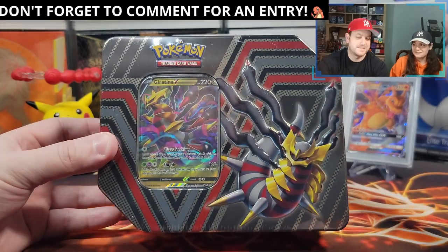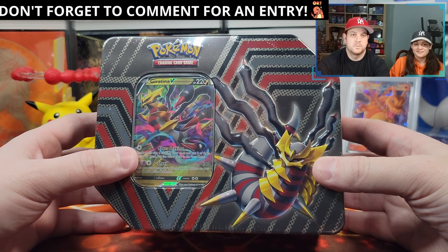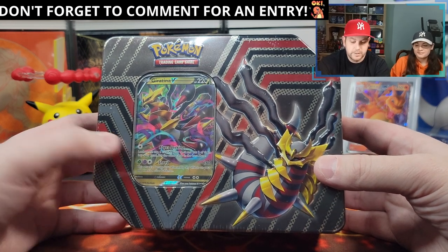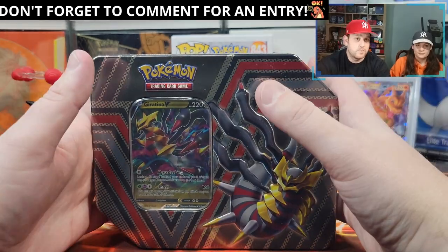Giratina — I'm already messing it up. Anyway, really nice promo card. Last tin was horrendous. Horrendous. That Rotom treated us poorly. This comes with five packs. I'm assuming they're the same before I go and fight with this.